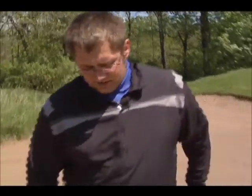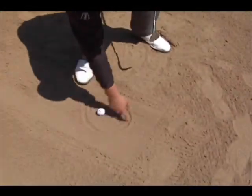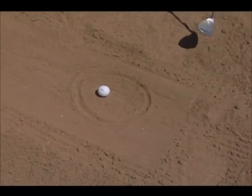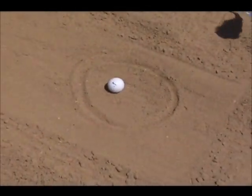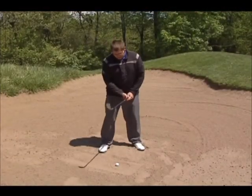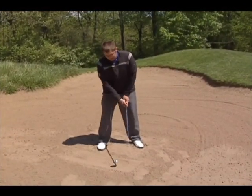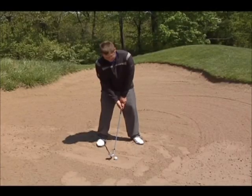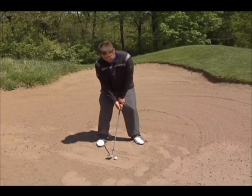A good drill while you're in the practice bunker is to make about a six-inch circle around the golf ball. If you hit this golf shot properly and take the right amount of sand, the majority of the circle will be gone. As you set up to the ball, make sure your feet are dug in properly, open the club face, and aim a little left since you've got the stance open and the club face open.